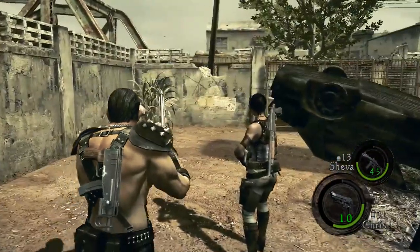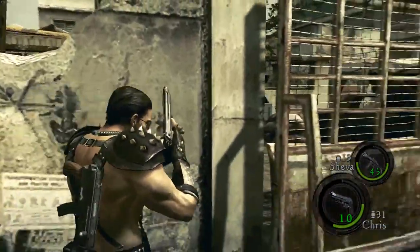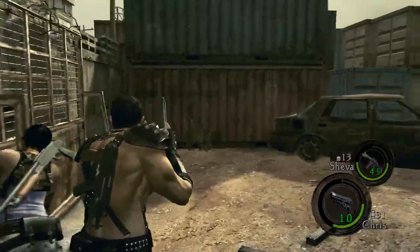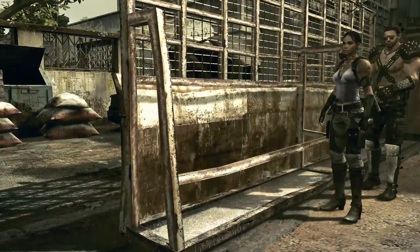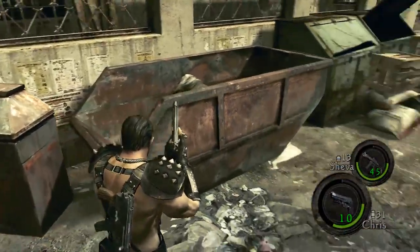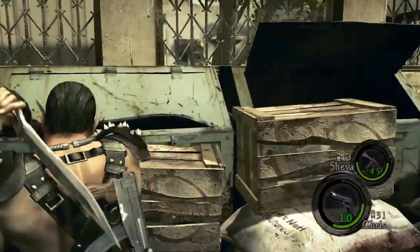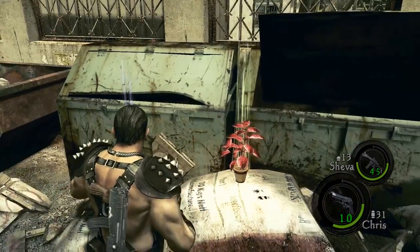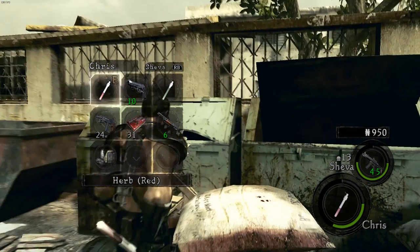Can we climb up this thing or do we have to push this open? Must be a heavy door. Oh yeah, I remember there being a BSAA logo, and one on the underside. When we get to the other side there's a red herb. You have a green herb? Yep, here, I'll give this to you.